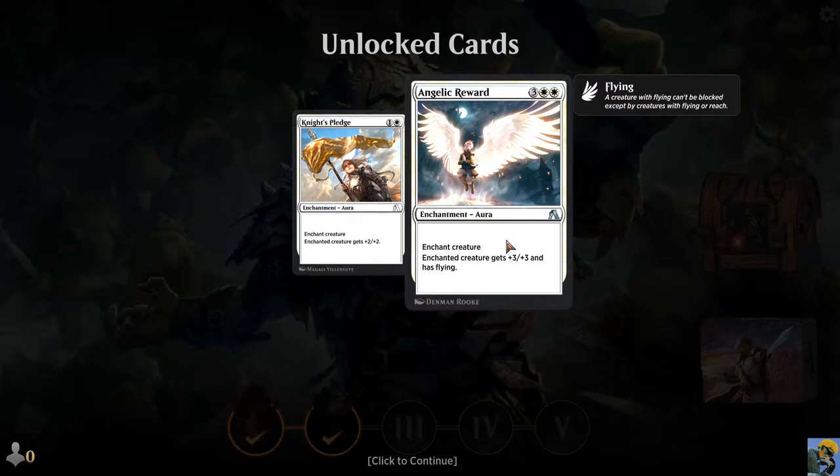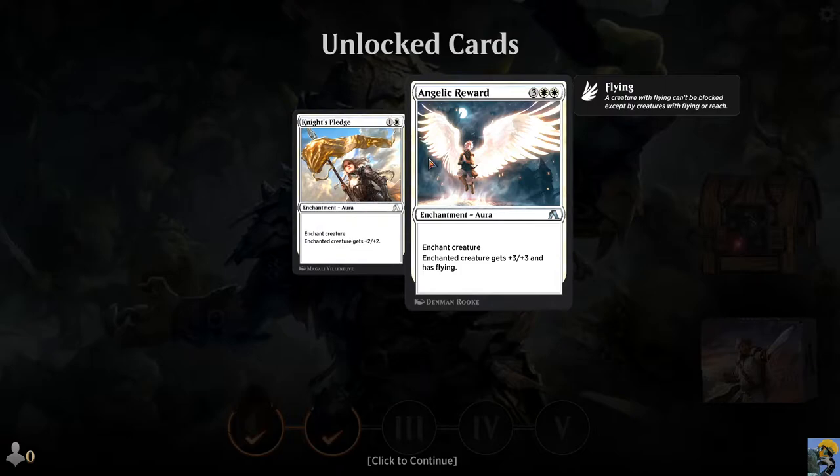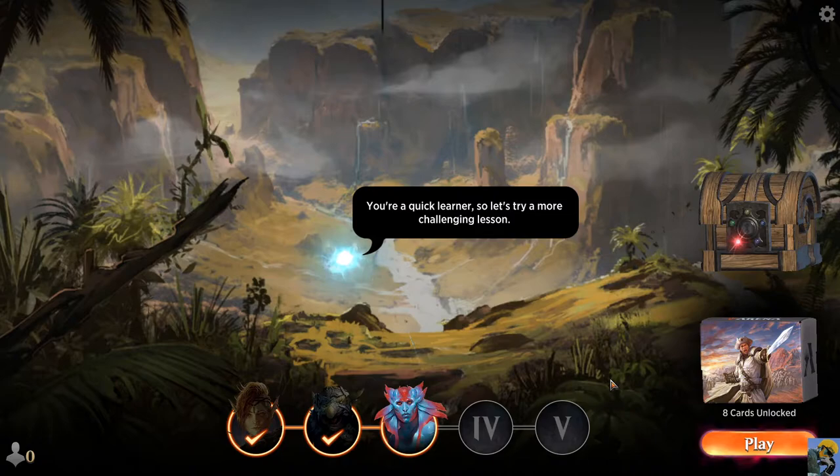Victory! So now we get some new cards. We get Angelic Reward, which is kind of like a pumped-up Seraph's Wings. I believe that was what the card was called — there was a version of this that I played with years ago. This is a lot to spend, but flying is very powerful. Knight's Pledge — yeah, this is a smoother plus two, plus two. Holy Strength is like one white for plus one, plus two, so it's a little bit more expensive but still good. They're rolling out more options for us by giving us creature enchantments — or auras, I guess they're called, for you modern players.